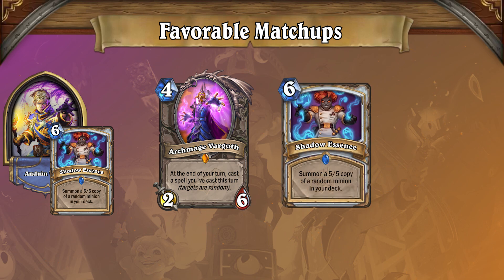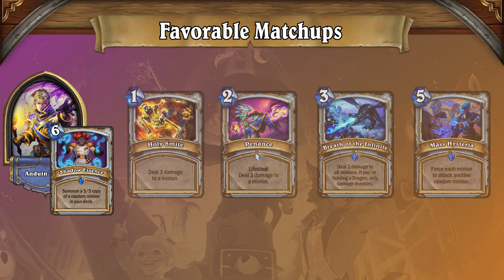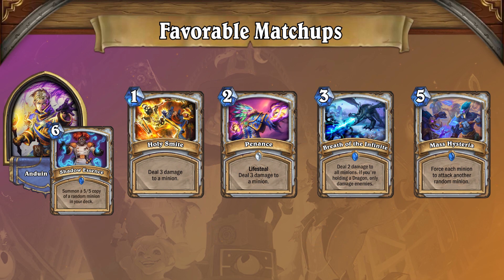Without Vargath or Shadow Essence, Big Priest has no way to pressure its opponent until the later turns. Second, Big Priest has no way to interact against enemy combo decks. Despite all of its removal and healing, if the opponent's goal isn't beating down with minions, then Big Priest is a sitting duck. So let's talk about some combo decks that can take advantage of these weaknesses.